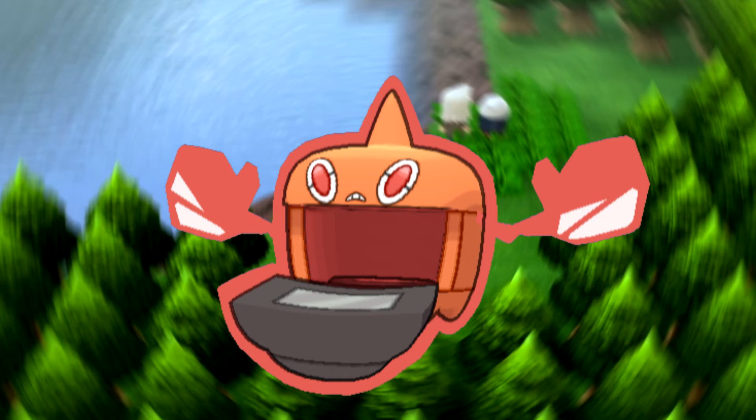107 Defense and 107 Special Defense means it can take a few hits. 50 HP is not doing much for it though. And a 105 Special Attack means it can actually dish out some damage. So this thing is another solid fire type, and with that Electric typing it can help you check off two typings on your checklist.